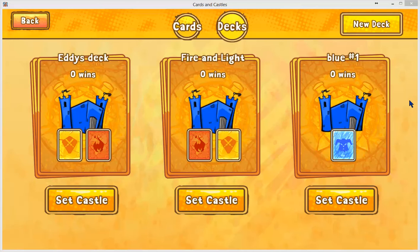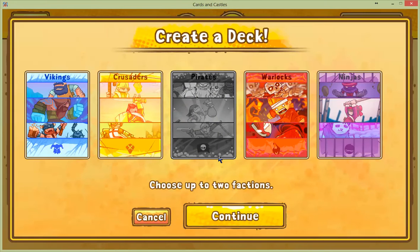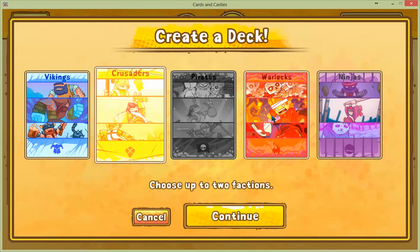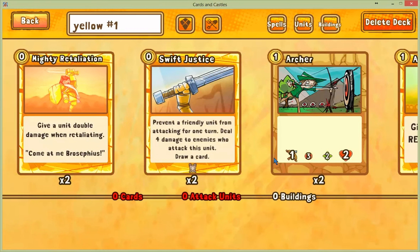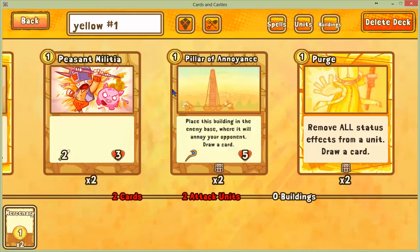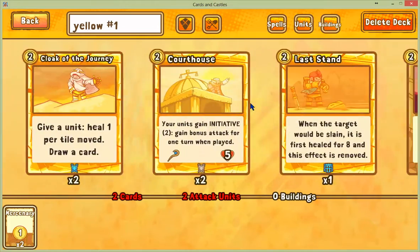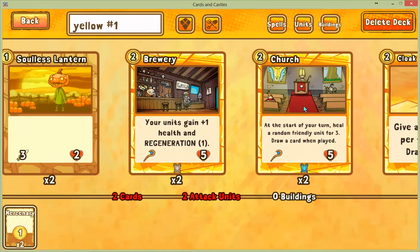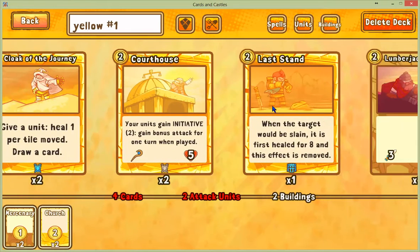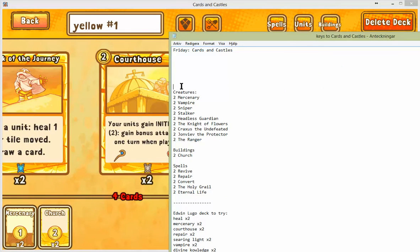Now we're looking to complete the mono mercenary deck, which is much more powerful. It's lacking a lot of cards but I'm gonna try to build it anyway. New deck — we are crusaders. I guess you choose the second faction... actually you don't, because it's a mono crusader deck. That will help sorting. Here's the card list if you want to see it — pause here if you want to review the card list.